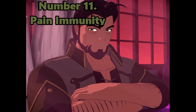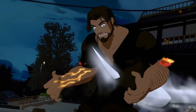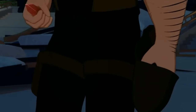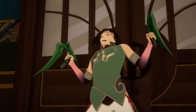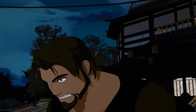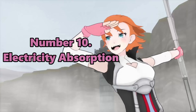Number 11 is Hazel's semblance: pain immunity. Pain immunity is straightforward — it allows him to completely negate the sensation of pain, which he utilizes in order to inject pure dust into himself, vastly increasing his destructive power and enabling him to use bursts of elements. Though as it deprives him of pain, it also deprives him of other sensations, which could be considered a drawback. The reason for its ranking being so low is obviously due to its nature, as well as being relatively useless without Hazel as the user.